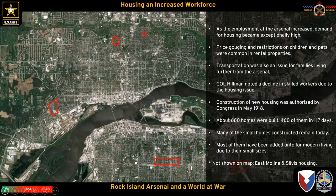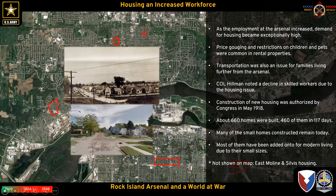The construction was massive: of 660 homes total, 460 were built in 117 days. Many of those houses still exist. Here's one on the far west side of Davenport shown in a circa 1922 photo alongside how it looks on Google Maps today — still there, most of them modernized just a little bit, but standing and present.